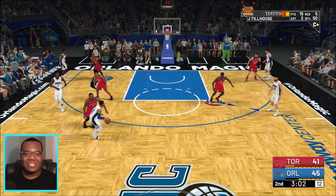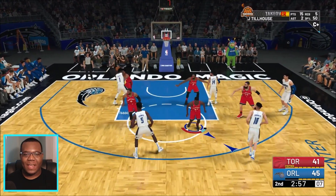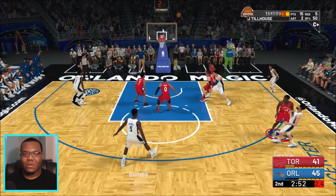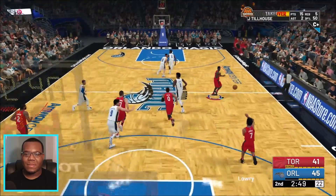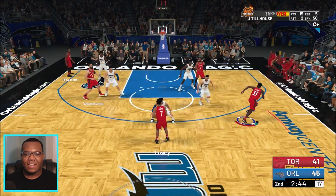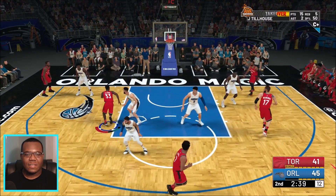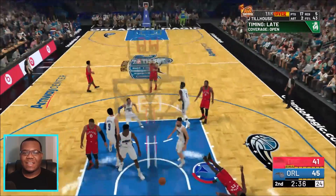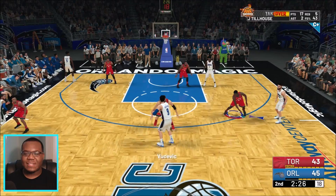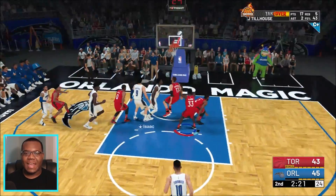We're in the bonus, which isn't a good situation for us. Bomba — luckily he doesn't have the strap so I don't have to worry about it. Isaac in the post — bad mismatch out here. Closing out on Fournier, thought he was going to dot me up. Let's get out here — giving it back to Kyle Lowry, keep running. Right there, take advantage of it — easy lay at the rim. We got a two-point deficit, this is the time to take advantage.